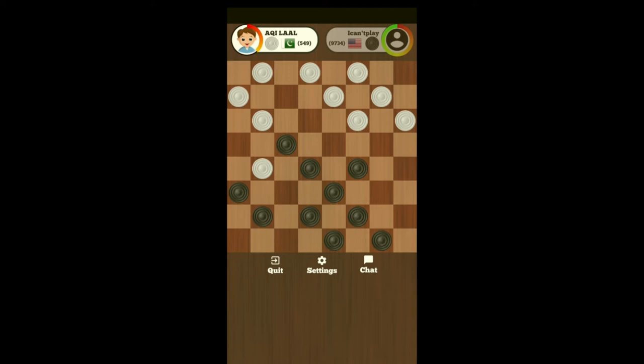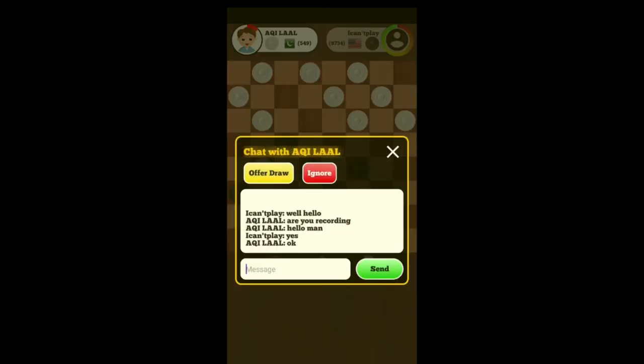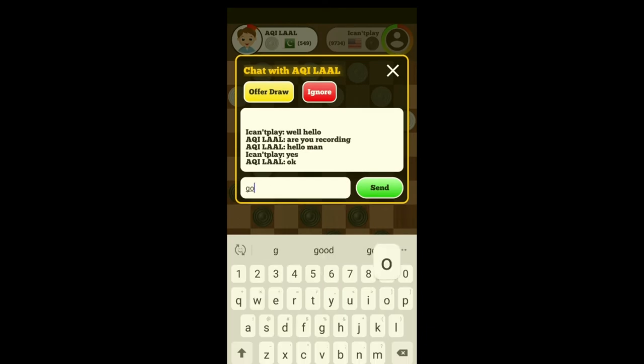As you know, Aquilal is a very good player — he gives away his points, and even if he wins he just gives you the game, although he only has 549 points. So I'll tell him that he's actually lost, and I'll predict: you've lost.